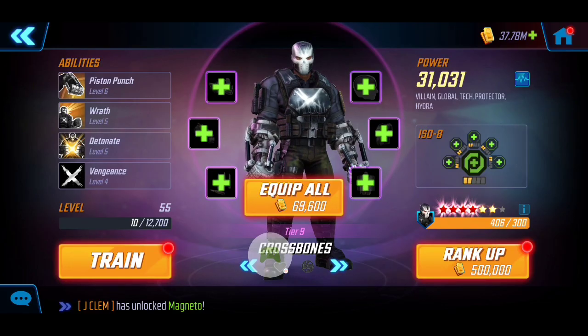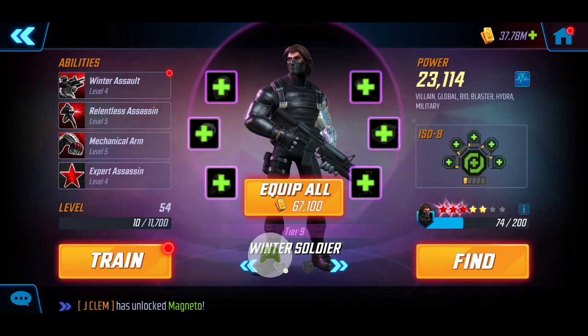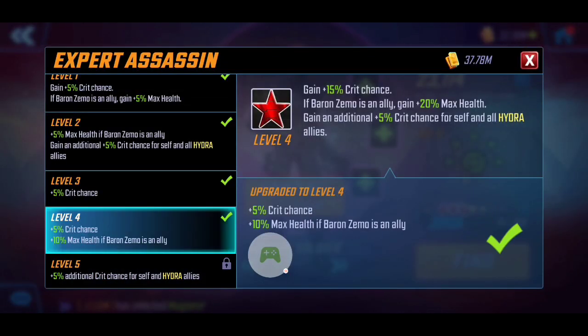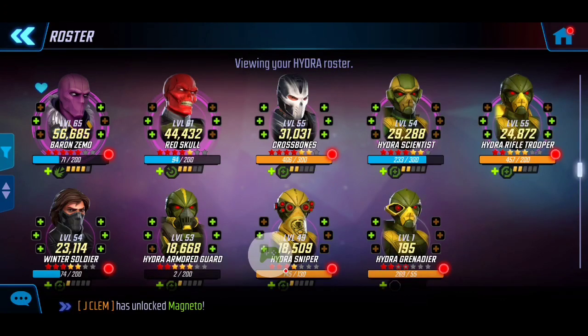Next we're adding Winter Soldier. Similar to Crossbones, his passive Expert Assassin also grants an additional 10% health when Baron Zemo is an ally, so we definitely want to take advantage of that. Winter Soldier isn't built up too high, but the extra damage is going to be nice. I have a level 1 Healer ISO-8 on him — feel free to invest more if you want him more survivable, but for these three nodes we're just focusing on getting through to Hela.